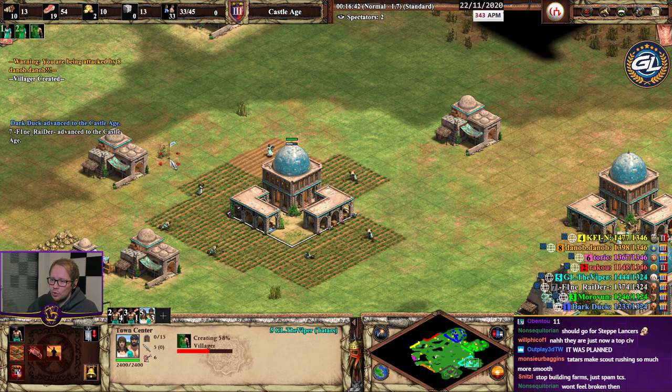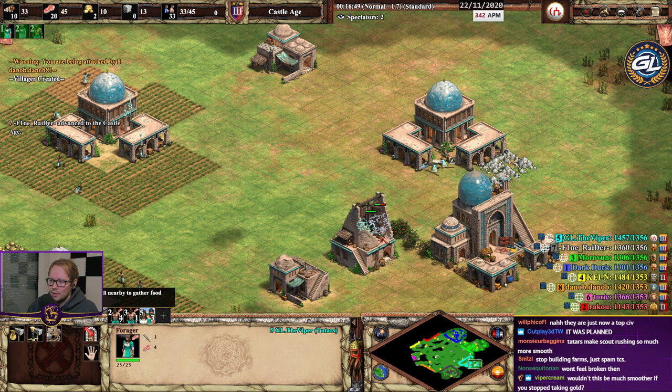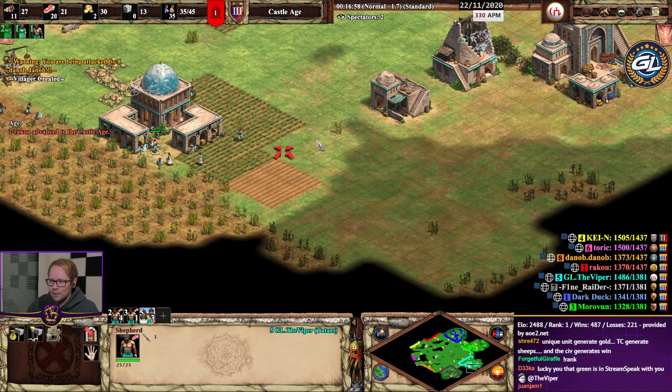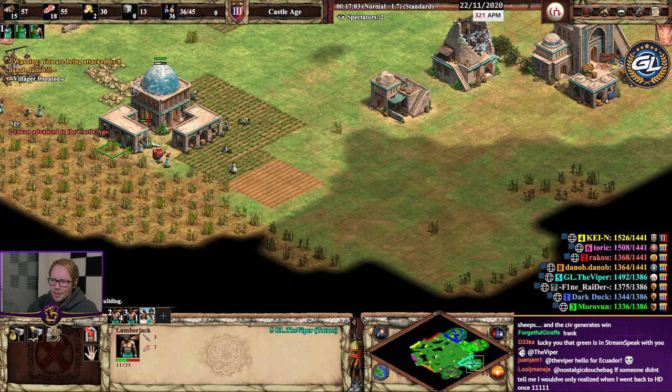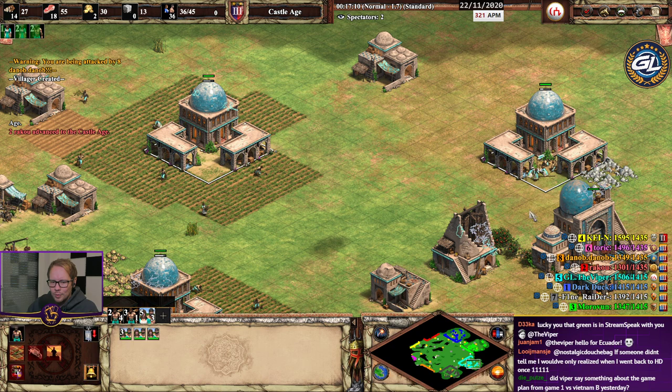Should go for steppe lancers — silk armor has been buffed, which means steppe lancers have again received another buff. Do we check out the new steppe lancers? I mean it is new steppe lancers. Maybe that's what we should do.